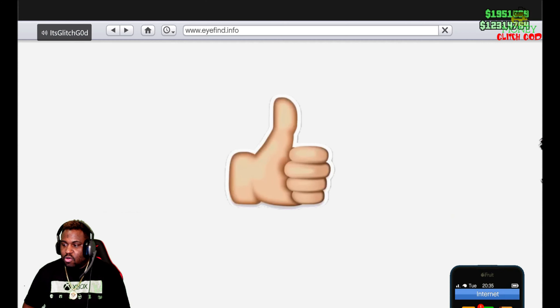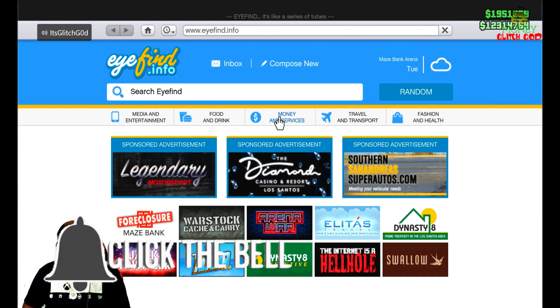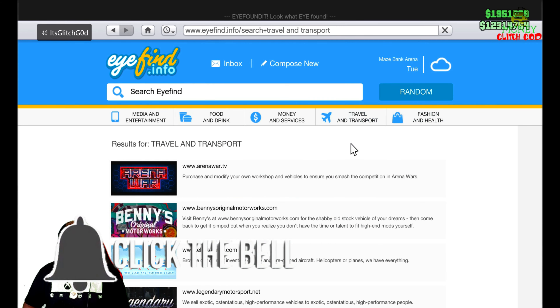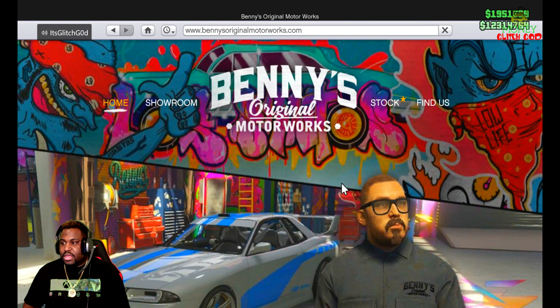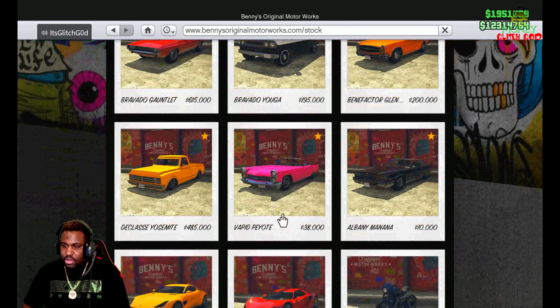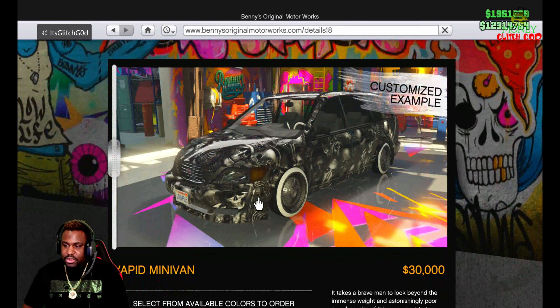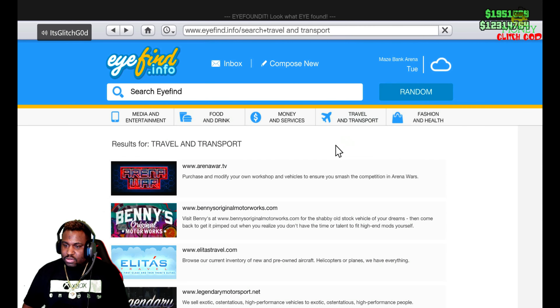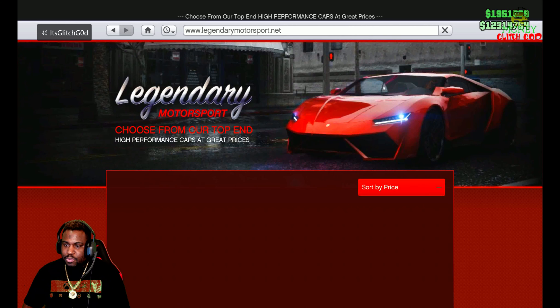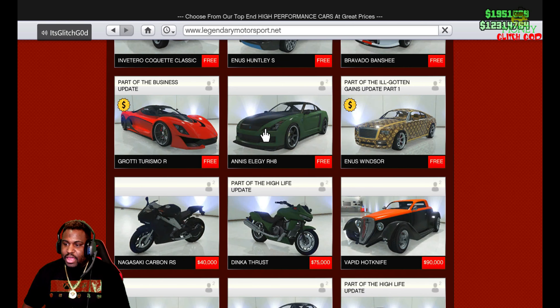To get the Vapid, you just open your phone, go down to the internet, go to Travel and Transportation, go down to Benny's, and then hit stock right here. You can go to the Vapid Minivan — it is this one right here. Buy this and put it in your workshop. Then also go to Legendary Motorsports, sort by price, and put the free Annis Elegy RH8 in there.